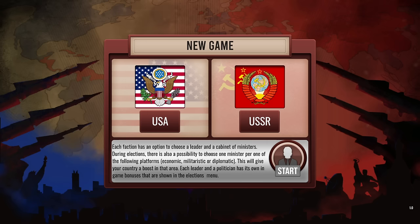So we're going to play a new game as the USSR. I think the last time I played this on the channel we did it as the Americans, so we'll check this out. You have two different potential options in the Cold War — you can play as the US or the USSR. You have to choose your faction leader and cabinet of ministers, and there's a possibility that your government can change over the course of the Cold War as well.